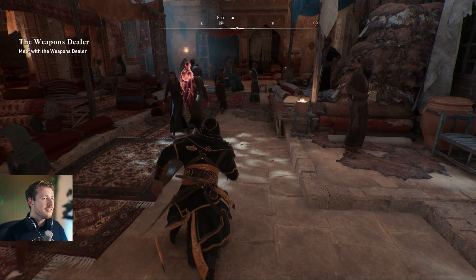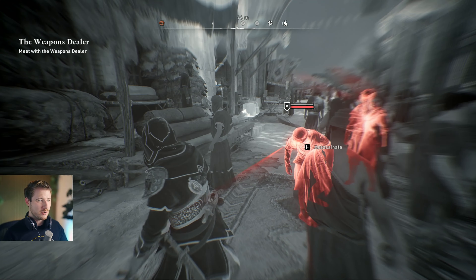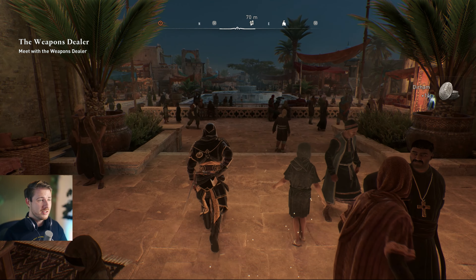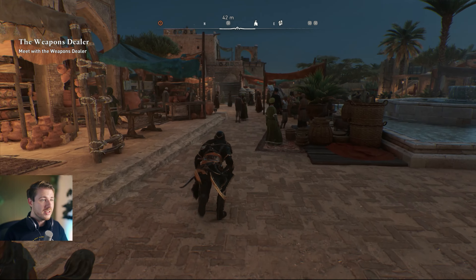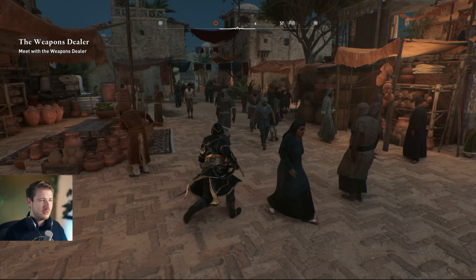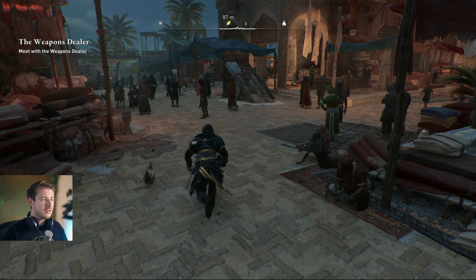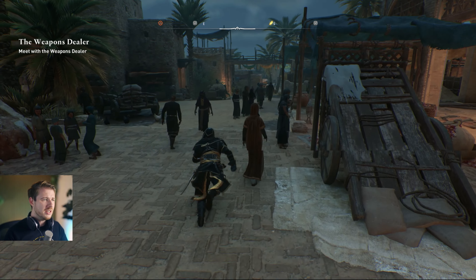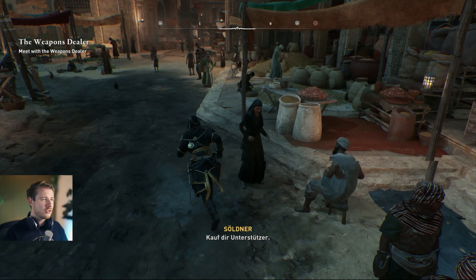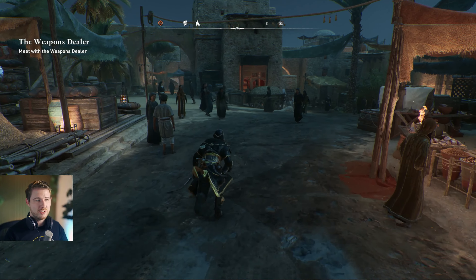If you can't find any pickpocket targets in front of the bazaar, go inside — there are plenty of people in there too. You need a crowded area with wealthy NPCs; they have a different character skin and carry more valuable items. Going through a poorer area won't get you good loot, but right here you get a lot of tokens. The loot also depends on the area — for example, go to the House of Wisdom area for specific item types.